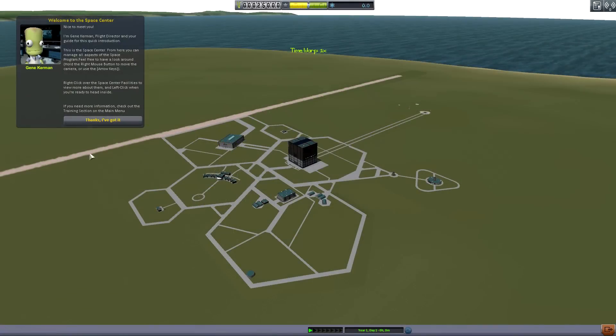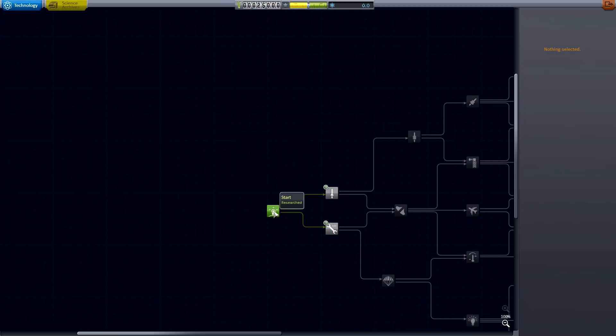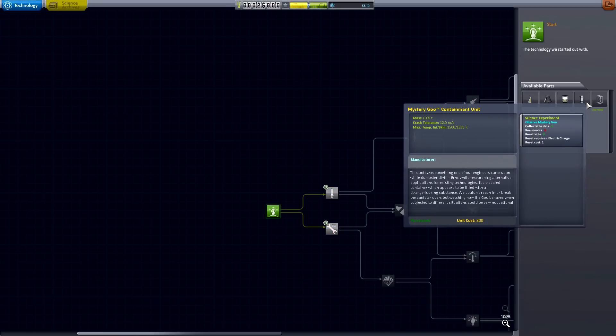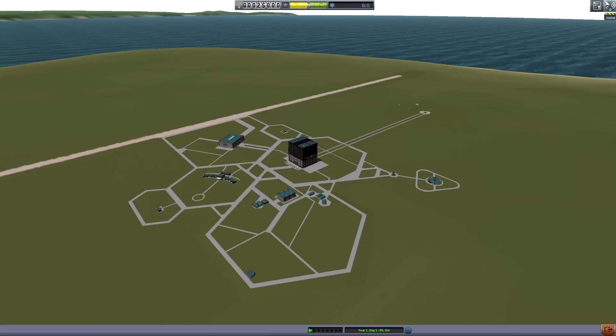I'm not good at names, guys. Gene Kerman. I know the basics of this game and I know that we need to farm some science before we get started. So let's go ahead and take a look. Right now we've got the basic research and we own very few things at the moment. We're going to need to get some science so that we can start building up our knowledge and getting more stuff to launch us into space to make my dream of space exploration come true.